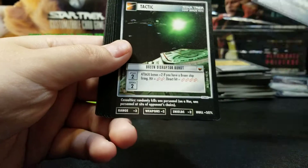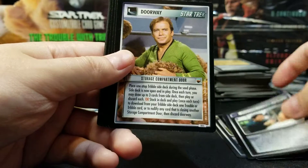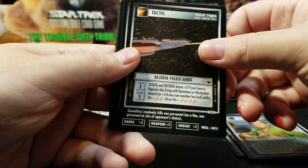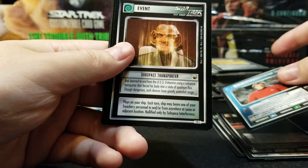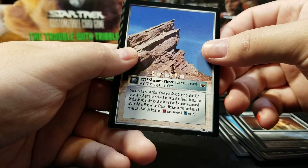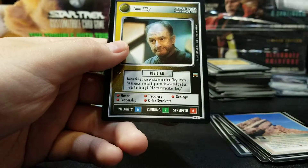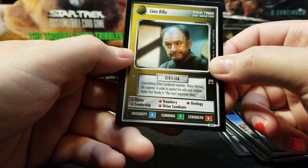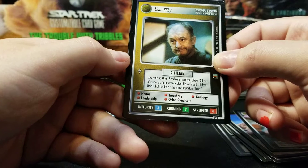In the Engine Room. Green Disruption Burst. Assigned Support Personnel. Storage Compartment Door. Bajoran Phaser Banks. Lieutenant Grant. Subspace Transporter. Sherman's Peak. Thousand Tribbles. Liam Bilby — Low-Ranking Orion Syndicate. Obis Rimus is his superior. In order to protect his wife and children, holds that family is the most important thing.